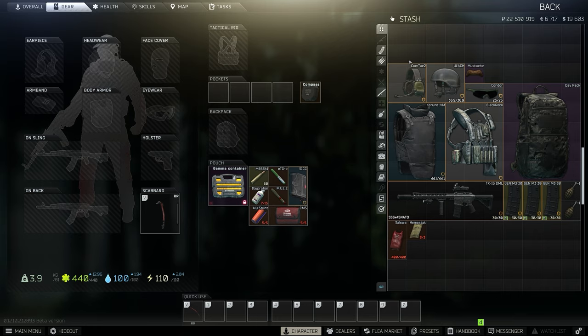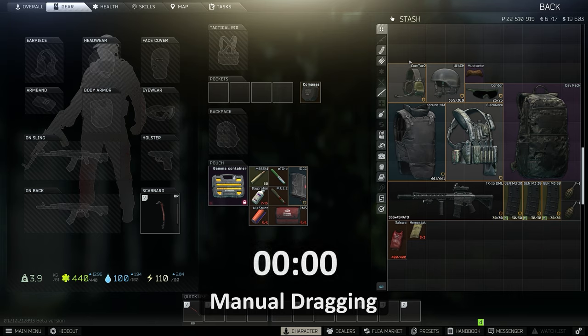We're going to go over two ways to equip items onto your character and time them both to see what the difference is. The first method, and probably the most common among new players, is by dragging each item to their associated slot. That's the first one we're going to do and time it.